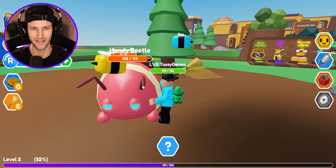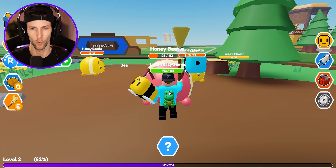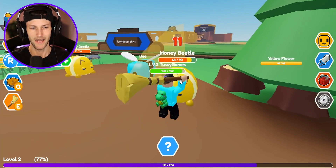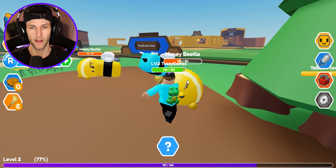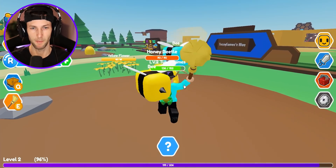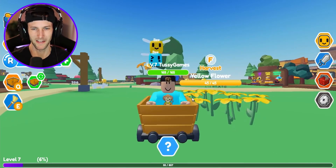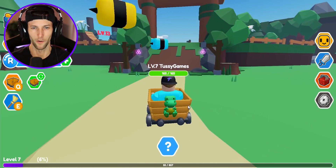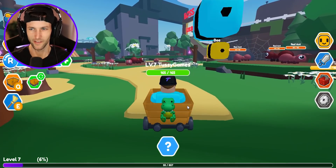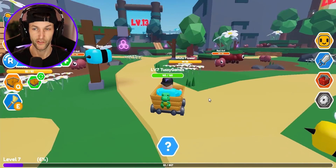Oh, this is another honey beetle but look how big it is! He's barely even fighting me, bro. He's a very angry honey beetle, but we got him and we're almost level three. So we should be able to upgrade our conveyors and our little worker bees back at the factory. We just got to keep hitting these honey beetles. This is so funny though — we could just drive this little cart around.